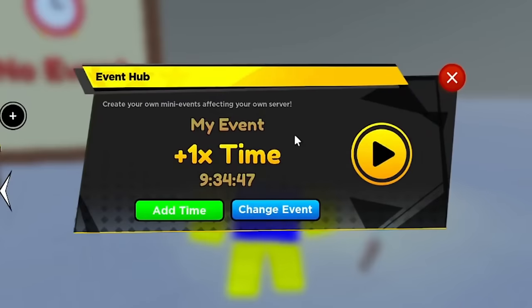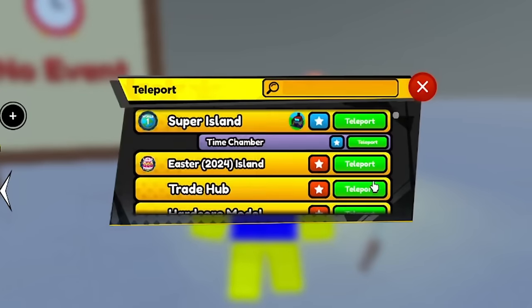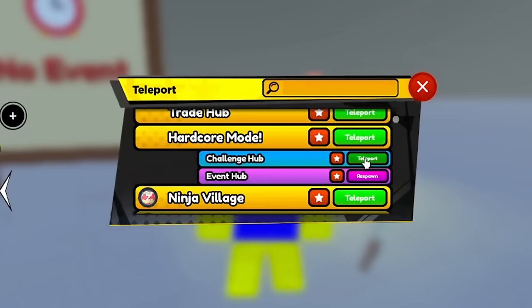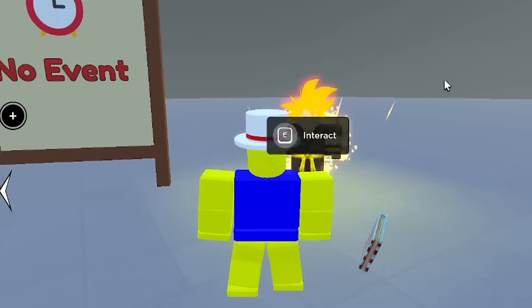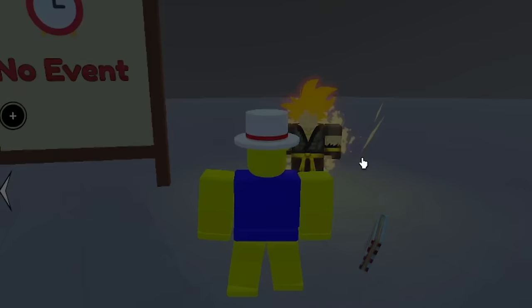Or if you have the money, just pay 500 Robux to activate the luck event yourself. It's not that expensive if you really want the heavenly — you should activate a luck event.